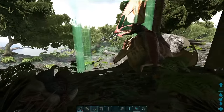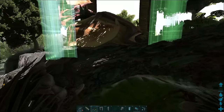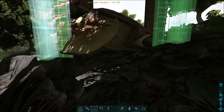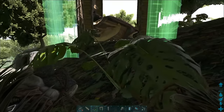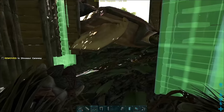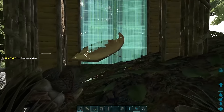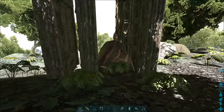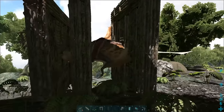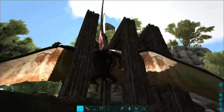You'll want to have around four dinosaur gateways and two doors for them. Put them on top of the Tapejara and put doors in the first and last gate. Once the Tapejara is inside, you can knock it out at your leisure.